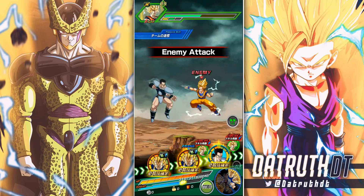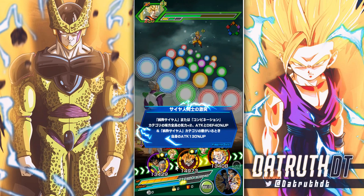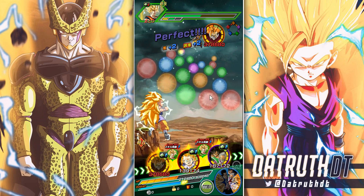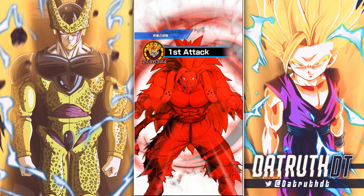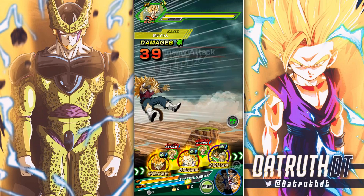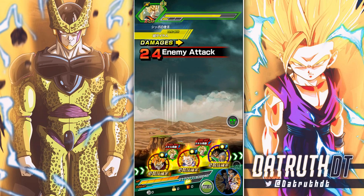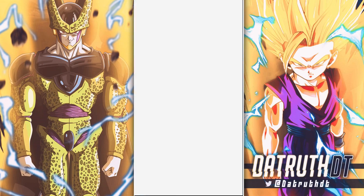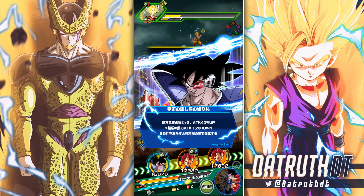His attack was lowered so we're not falling below 50% HP just yet. But no matter what, it's still nice to have a new unit for so many different category teams — Cumber is on Pure Saiyans, Time Travelers, Dragon Ball Heroes, Giant Transformation, and Super Saiyan. That's very valuable especially for a free-to-play player. And there are so few villain cards compared to hero cards in the game, so it's always nice to get additional villain cards added.